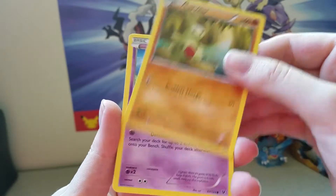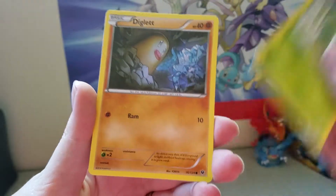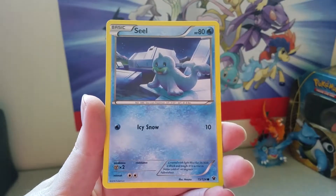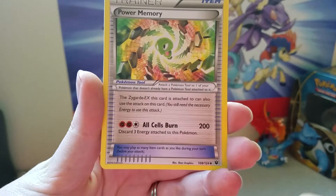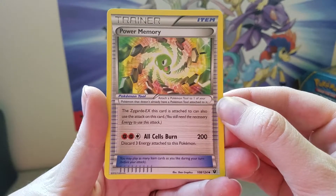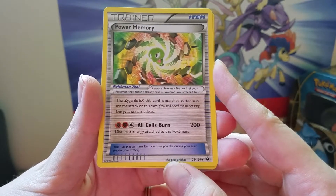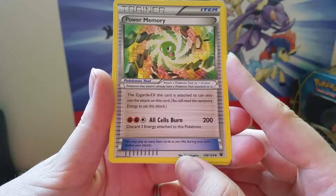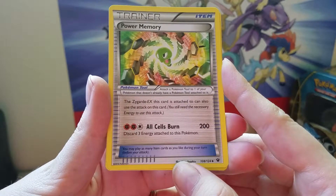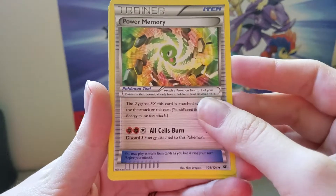And we are starting off with Larvitar again. Koffing, Snivy, Diglett, Seal, Hawlucha. We've got a Trainer card, Power Memory. The Zygarde EX this card is attached to can also use the attack on this card — it's just 200 damage. That is a really cool card.